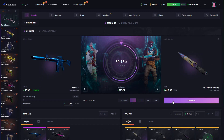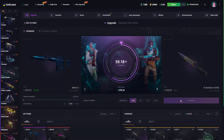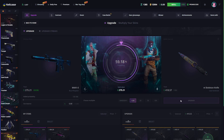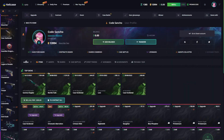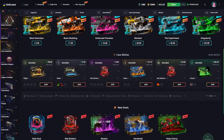We are going for the skeleton knife at four hundred and eighteen dollars. Please give it to us — almost a 60% chance. Let's go! We upgraded them both and now we have an $800 balance to play with. We started at $500 and now we have $800. Let's go!